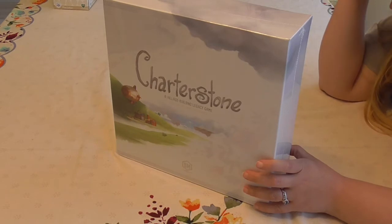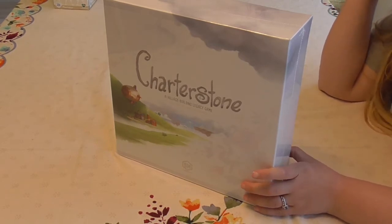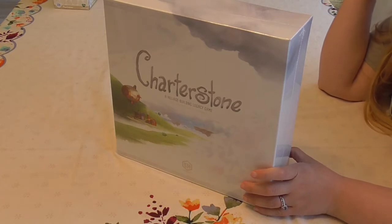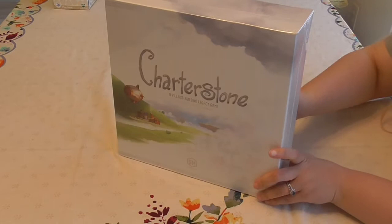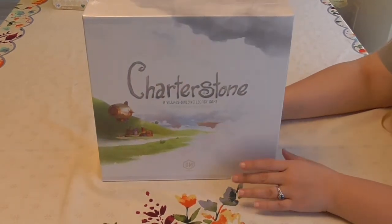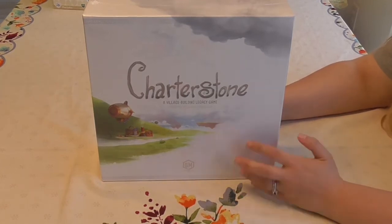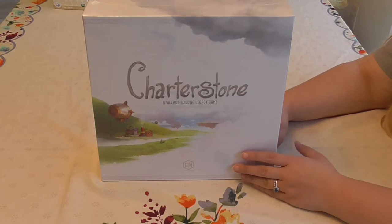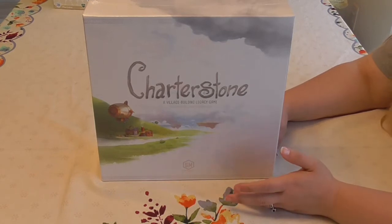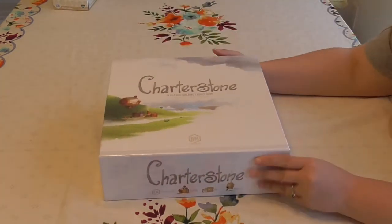From what we do know from the box, it says it's going to contain a rule book, engine building elements, a branching storyline, and there's going to be a secret compartment found in only one other board game. It also lists 75 plus crates to unlock, 350 unique cards, 230 wooden tokens, and 36 metal coins. When we open up the box, we're not going to open up crates — you're not supposed to — but we are going to let you see what it actually looks like inside.